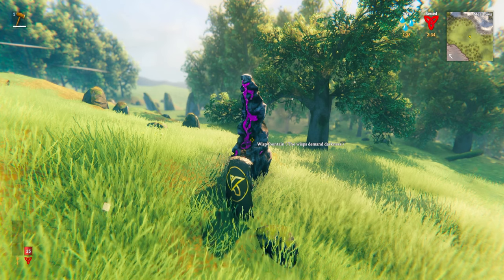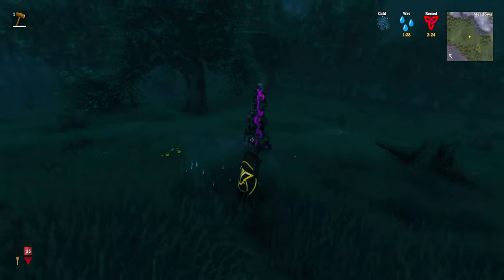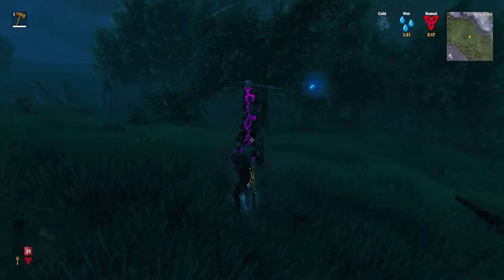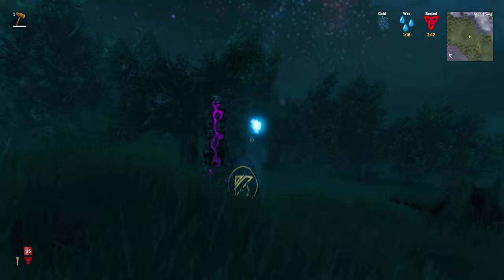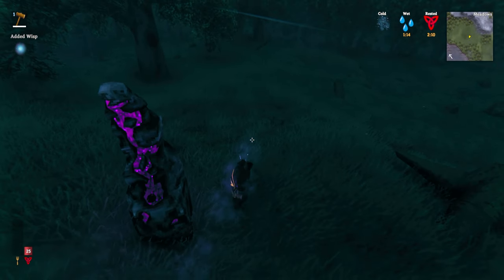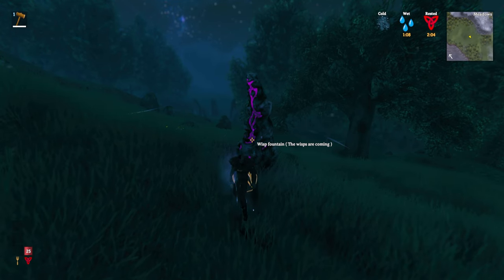This is the wisp fountain, and you'll need to make one of these in order to get the wisp that is used to make the wisp light. It will tell you that it demands darkness, so you need to come back here at nighttime and then wait for a wisp to just turn up. There's a little blue wisp that is going to be attracted to this fountain — it will fly in towards it and hover around it. At that stage, just press E on it to pick it up, and that is used along with one silver to make the wisp light. This can be done at any workbench level one or higher.